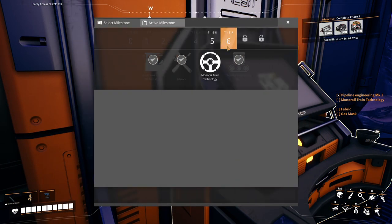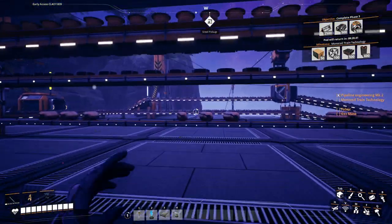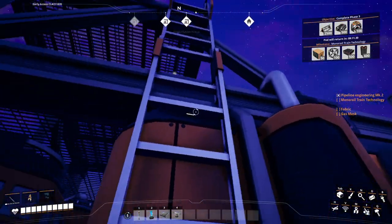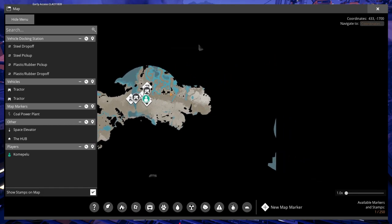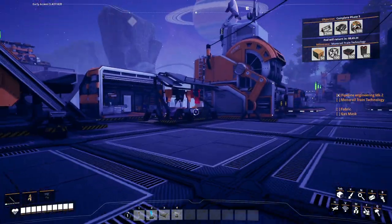I also grabbed the stuff for the monorail, so as soon as that drop pod comes back we can unlock trains. I don't think we're going to get to trains today, but I do want to unlock them and maybe play around with them a little bit. I have a plan — if we take a look at the map, this whole area up here is just covered in oil nodes, and if possible I'd like to run a train line through there and down to some central location where we can process all our oil in one spot. I think that would help with our logistics so much.